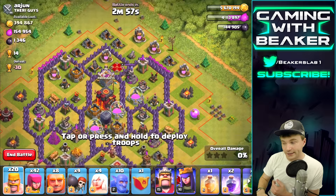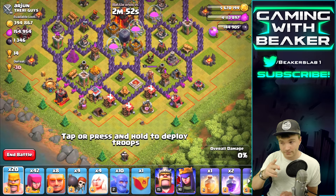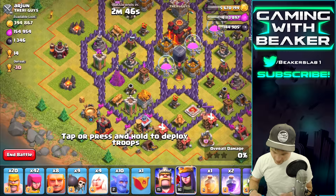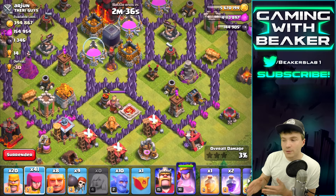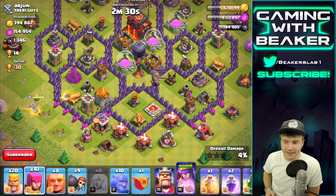Where are we gonna start? I think we're gonna start from the top, take out the Queen and some defenses, then rush in. Actually, maybe we should start from the bottom and take out that Inferno. Yeah, let's do that. I'm gonna start with the Queen over here — there's really no Air Defense so I can do whatever I want. We'll put the Bowlers on the other side.